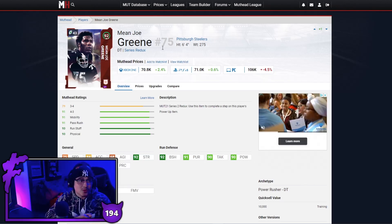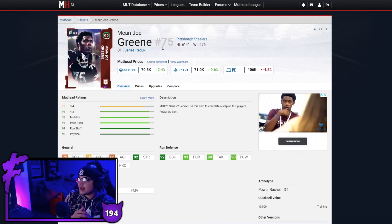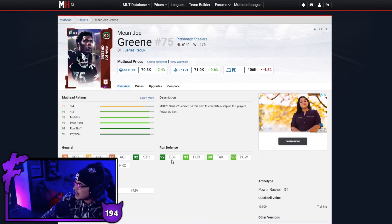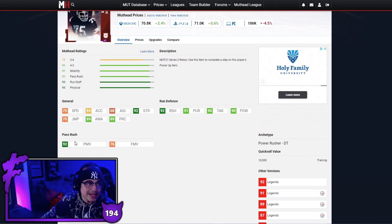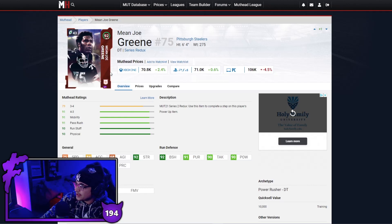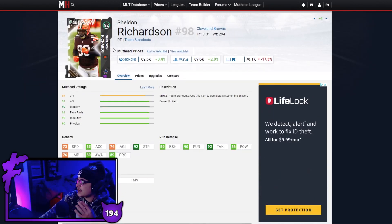Next up we've got Mean Joe Green, and Mean Joe is one of those guys — just like Deion Sanders, just like Sean T — that you kind of always want on your team because they're always good in Madden. For some reason Mean Joe plays way above his attributes. The block shed, the pursuit, the tackling, the power — I feel like it's probably the strength on Mean Joe that's so good. 92 power moves — Mean Joe Green will stuff any run in the middle and also rush the passer like a demon. Probably the best defensive tackle on this list.